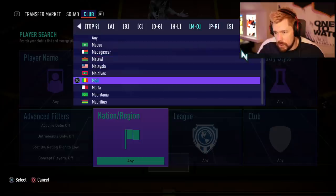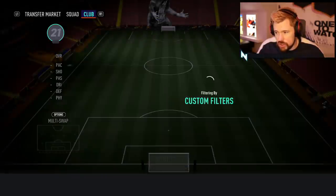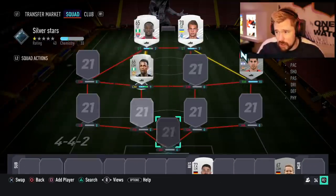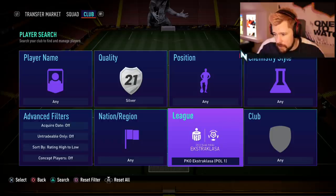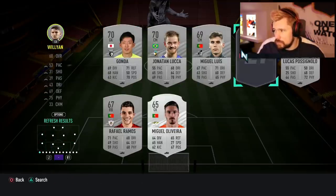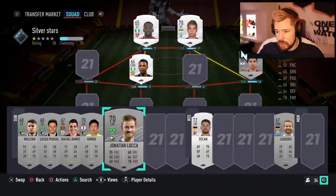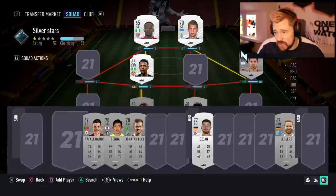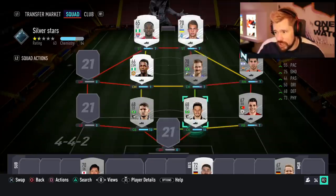We're going to be playing two-player with this, with Nick again. We've got a Nigerian player, and he is from the Liga Nos — okay, that's actually good. Because we should be able to get together a Liga Nos setup around him. Let's now go to the Liga Nos. We've got some alright players here — a right back, a goalkeeper, a centre mid, and we can pop in the two centre backs.